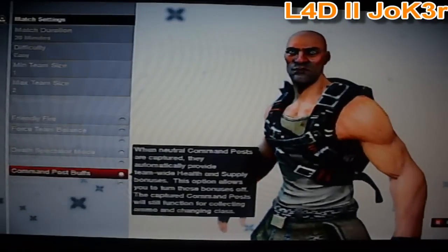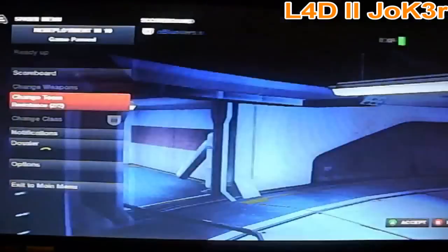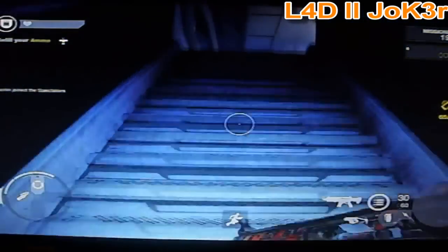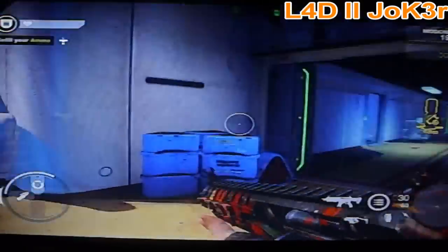I've created a level 1 character here just to show how quick you can level up. I accidentally started this game off being on security, so you're going to want to quickly change sides. I've skipped the loading screen for you. Once you've done that, run all the way and stick to the left path, as the left path is the best one.